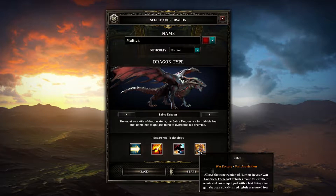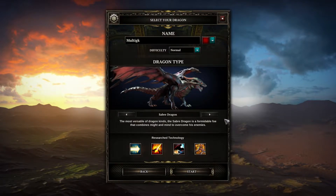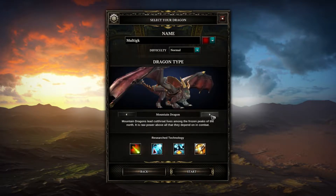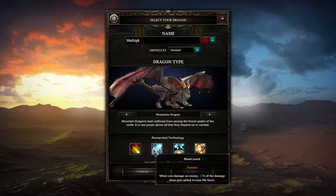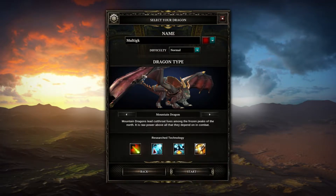Mountain Dragon: leads a cutthroat life amongst the frozen peaks of the north - raw power above all. They can have Acid Blaze - actually something we had in the tutorial - your fireballs become acid for 13 seconds, hitting enemies and keeping hurting them like a damage-over-time. Blood Leach: when you damage an enemy, 30% of that damage gets added to your life force - so like self-healing. That's interesting.